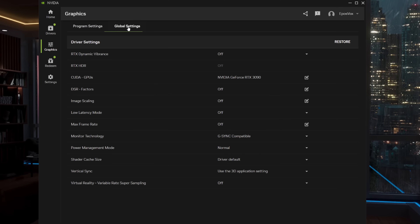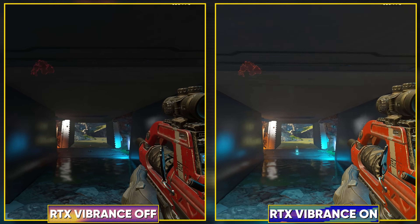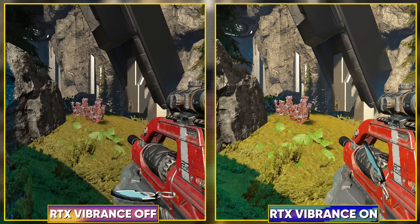This also brings toggles for the new RTX Dynamic Vibrance, an AI-trained color adjustment for games that, based on my experience in Halo Infinite, actually seems kinda nice if you like lots of color. Arguments could be made to stick to leaving it off to preserve the original artist's intentions, but, you know.